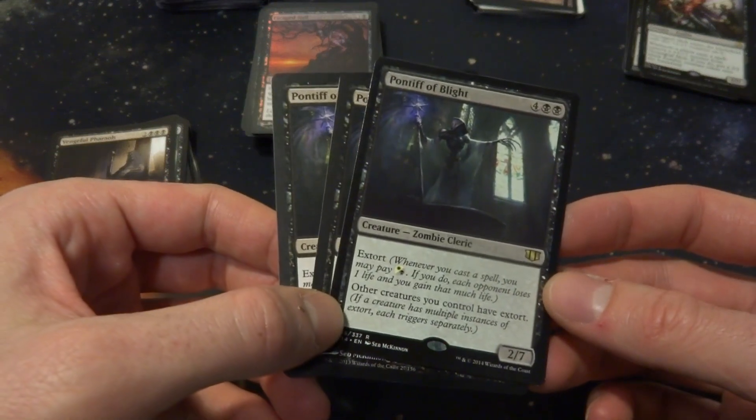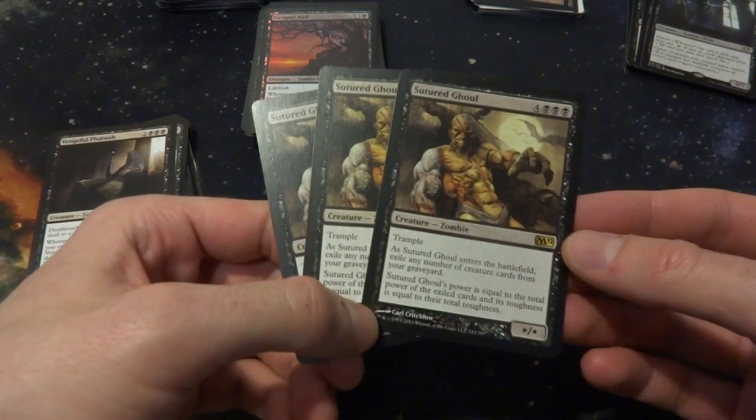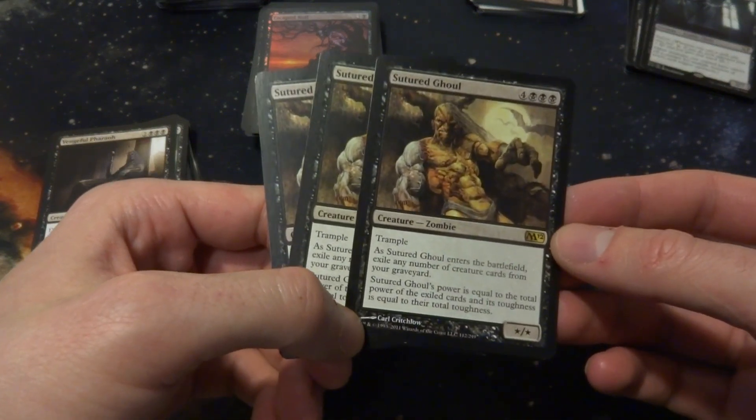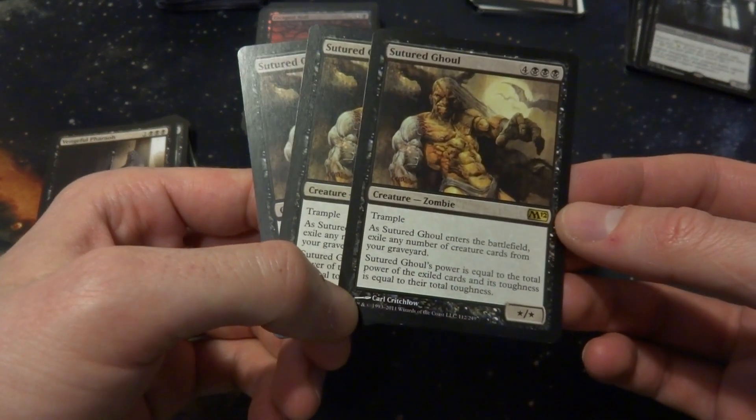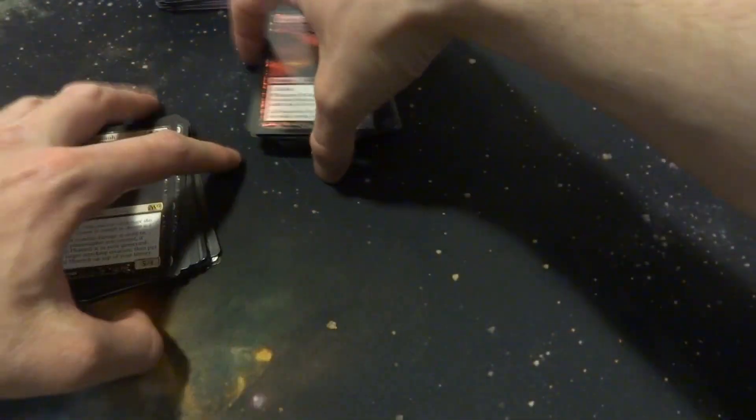Vengeful Pharaoh has Death Touch — whenever combat damage is dealt to you or a planeswalker you control, and Vengeful Pharaoh is in your graveyard, destroy the attacker. Kind of annoying. There's a creature that enters with five +1/+1 counters and whenever you cast a spell, remove one counter; if you do, create a 2/2 black zombie token. The Pontiff of the Blight has Extort — not including that. A Ghoul: 4 and 3 black with Trample, enters the battlefield and you exile any number of creature cards from your graveyard to power it up — not including that either.